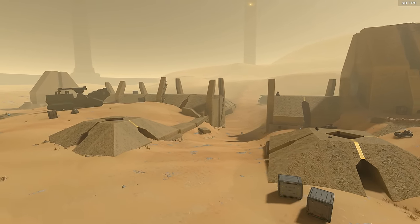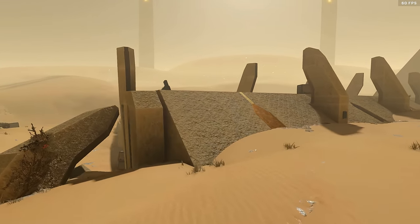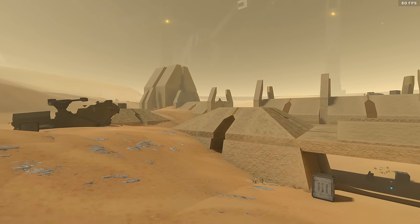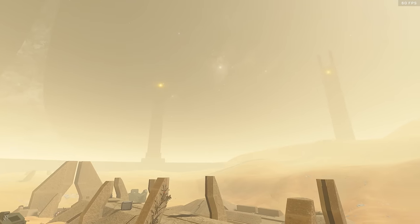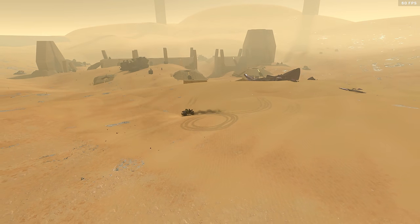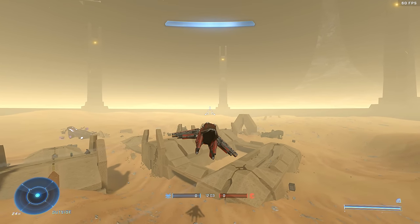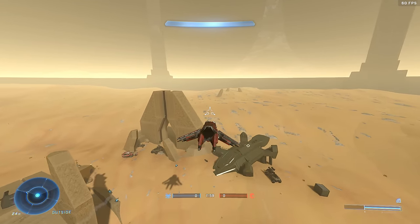Finally, the fan favourite Halo 3 map that has come back is Sand Trap. It has been recreated for Halo Infinite, all the way down to the elephants, and it is beautiful. I think this map would be a candidate for the Squad Battle playlist. It has everything right down to the smallest detail — as you can see I'm showcasing it on screen now. It is one of the better remakes in Halo Infinite, and they even imported the map geometry through Blender, so it is as close as you can possibly get to the original Halo 3 version.